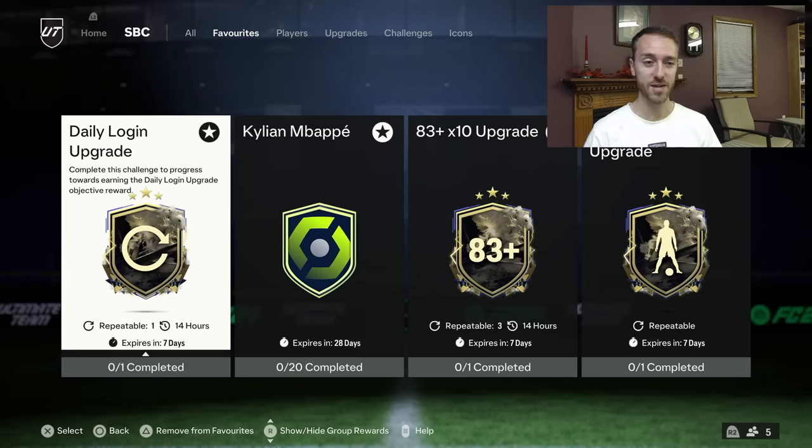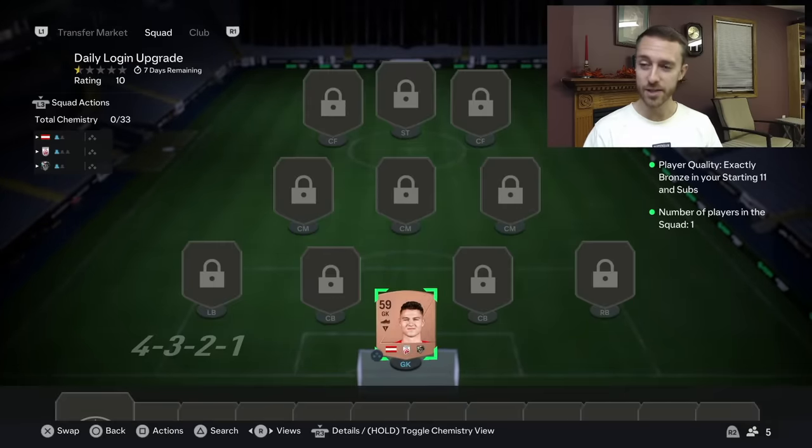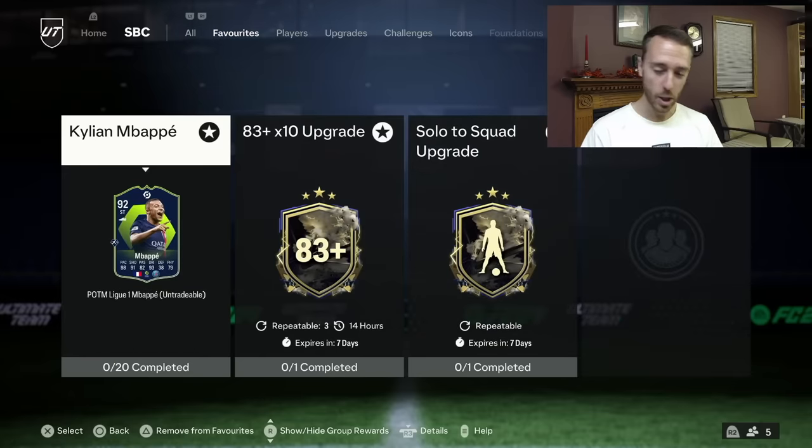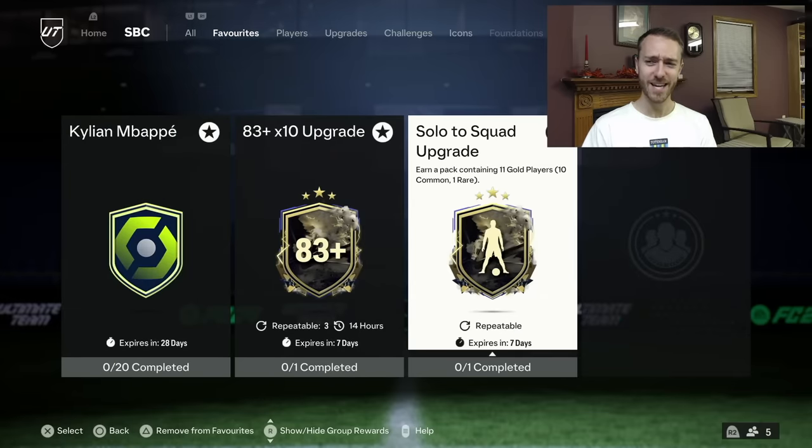Some other content that dropped yesterday: the daily login upgrade — they switched it from 11 bronzes to just one. We love that. Today we're going to be getting another daily login upgrade. We'll be able to get that done again. This SBC yesterday was a great idea, but the execution is absolutely terrible.